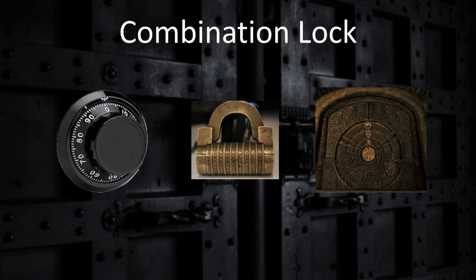A variant of the combination lock can also be applied to a padlock, but these are normally susceptible to brute force. Combination locks provide a great opportunity for investigation, as the DM can place the code hidden in a journal, scrawled on parchment in an enemy's pocket, or even as part of a larger riddle or puzzle. Combination locks of a sort were in existence during the Roman and medieval periods, so their existence in a fantasy setting is appropriate.